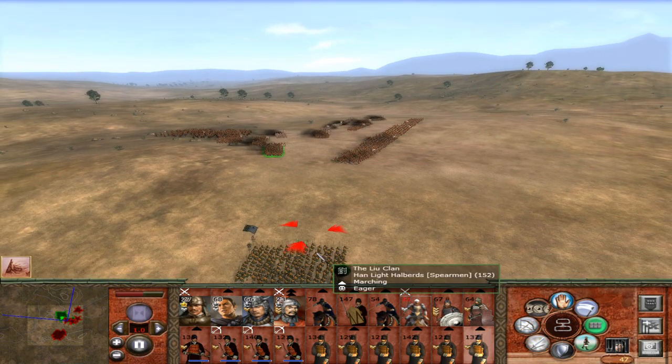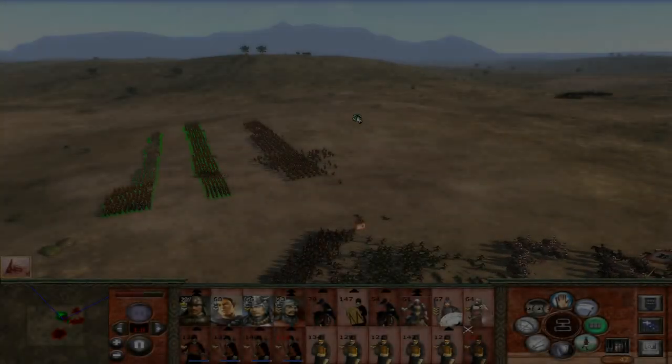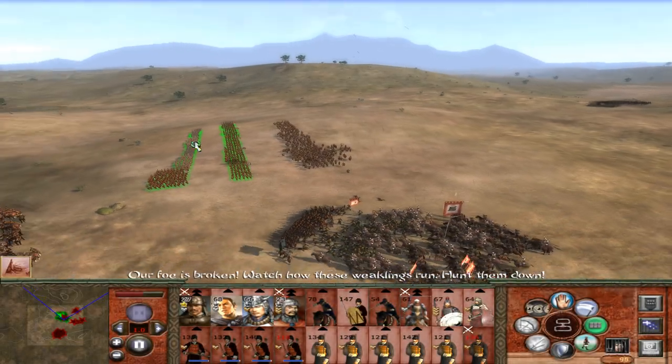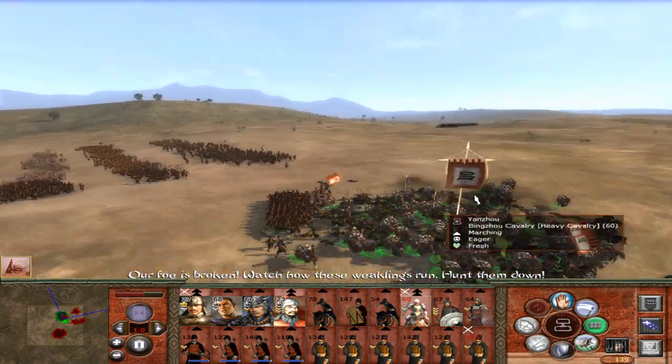Their halberds were running onto the flank of my army, so all I need to do is turn off one unit to block them, and then my CAF can come back from fighting the swords to rear attack those halberds. Again, an easy victory — they rout and they'll all get taken out.